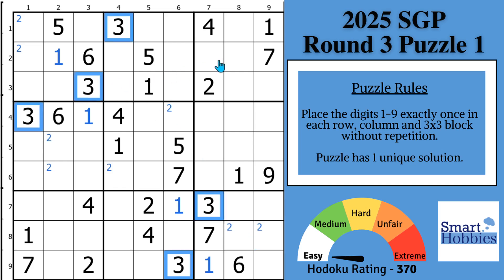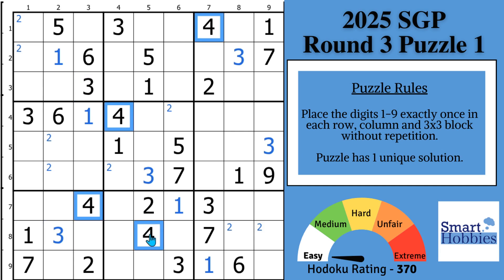Now move on to the 3s. With these two 3s and this 3, you can solve for 3 in block 3. And then with this 3 and this 3, solve for 3 in block 6. And then with these 3s, solve for 3 in block 5. And then with these 3s and this 3, solve for 3 in block 7. Moving on to the 4s: with these two 4s, you can solve for 4 in block 9. Then with these 4s and this 4, solve here in block 6. And you can see 4 is restricted in block 2 and in block 4. We've made lots of progress and you haven't had to worry about the missing 8.